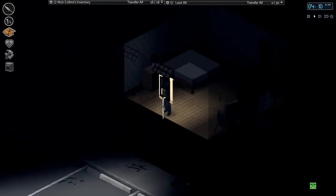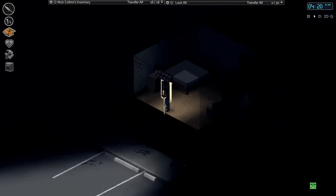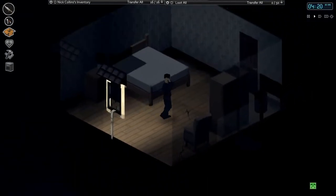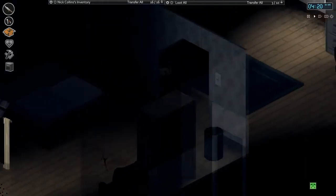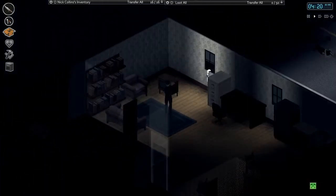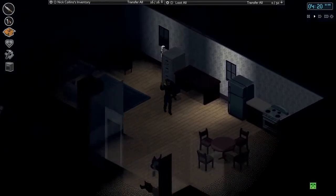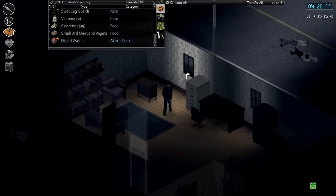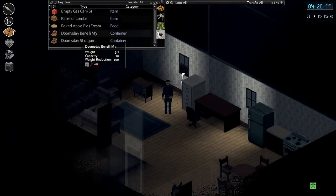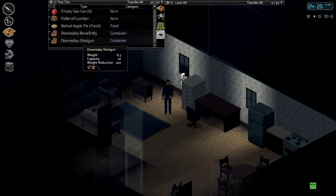Hello everyone, my name is Gnomus and welcome back to another episode of Project Zomboid. We are downtown, just upstairs from the general store. Going to be spending some time downtown today — going to make another run at the gun store. I've brought our Doomsday Benelli M3 and our Doomsday Shotgun with us.